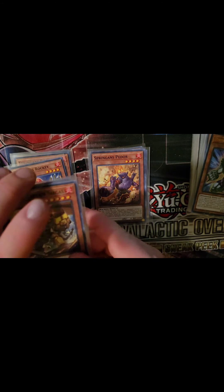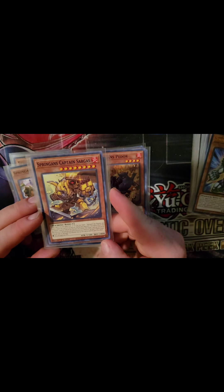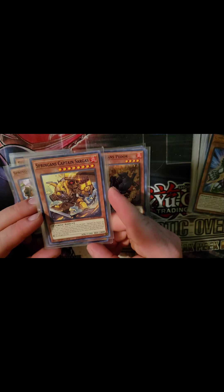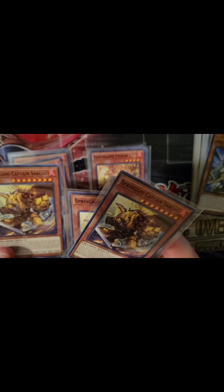Then we have the big boy, Springens Captain Sargass. Like the others, regardless of where he's at, he can attach to a Springens XYZ monster as material. However, he also has a quick effect during your opponent's turn: detach one material from an XYZ monster you control to target one face-up card on the field and destroy it. Once per turn. A Springens monster that has this card as material gains that effect and 500 attack. So if you have materials to spare, you can knock out anything on your opponent's field.